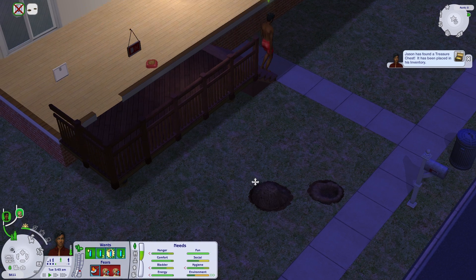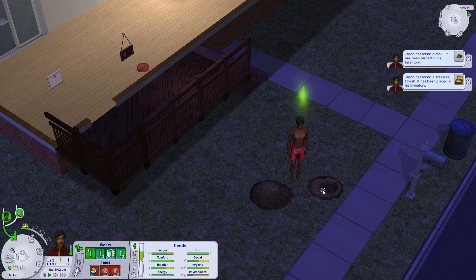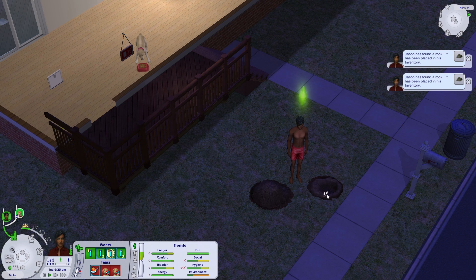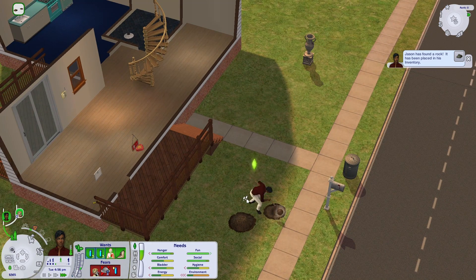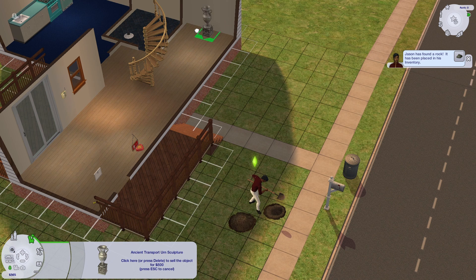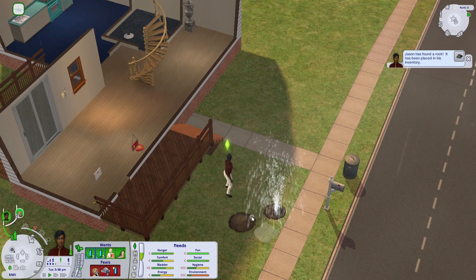Since I was getting so lucky with the treasure chests, I decided to try digging again in the same spot — but life isn't always about luck. I ended up getting a rock. I tried again, still got a rock. At least the game is consistent. I ended up getting a treasure map, which is still a good find. If you dig too much you end up with a burst pipe, and the only way to deal with it is to fill the hole. You can also get sculpture-related items, like the silver item you just saw.